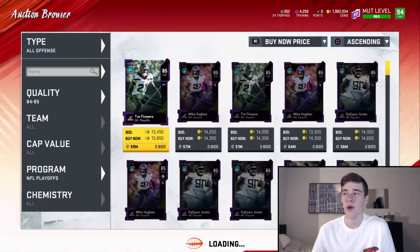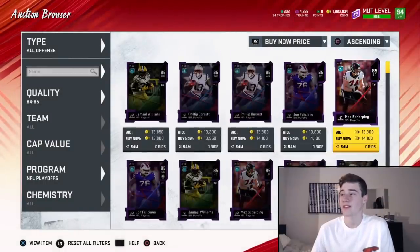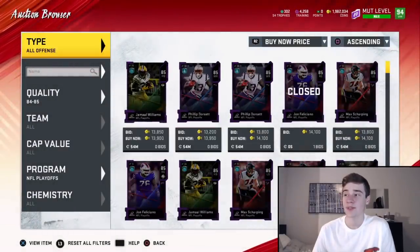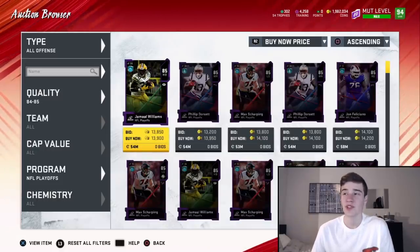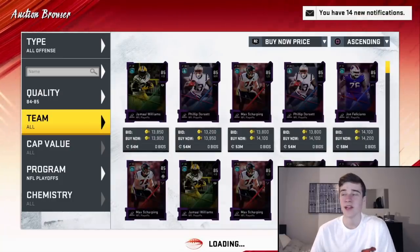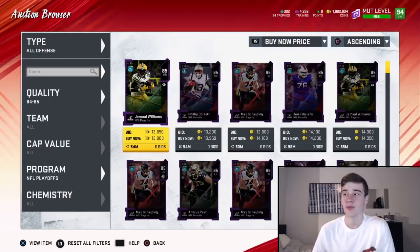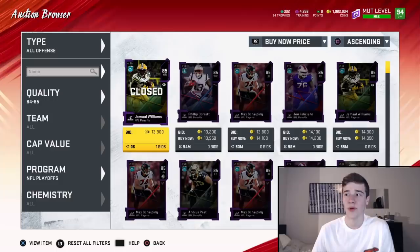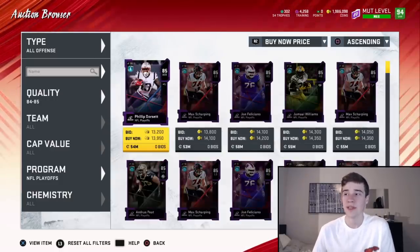We sniped a couple of these cards on the offensive side and sold them for around 14.1k — hopefully they sell. Using this filter is probably the best way to get training. If you're getting them at under 14k you're getting a coin-to-training-point ratio of under 13. The better deal you get, the better the ratio — we bought some cards at around 9k, which gives you a coin-to-training-point ratio of 10, which is incredible.